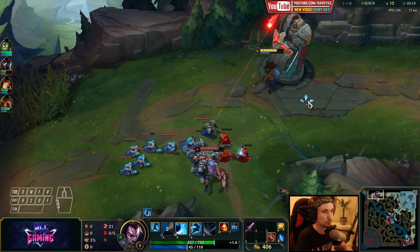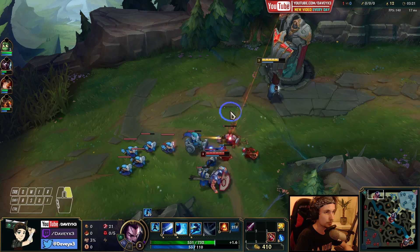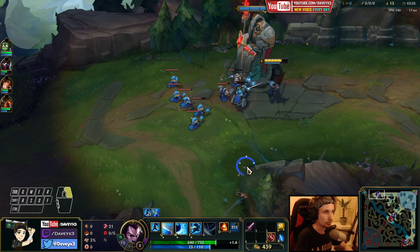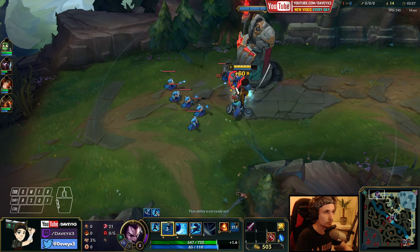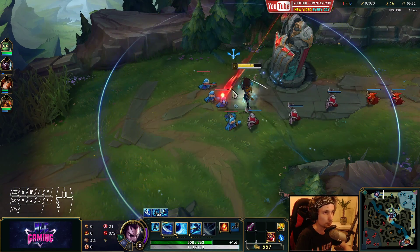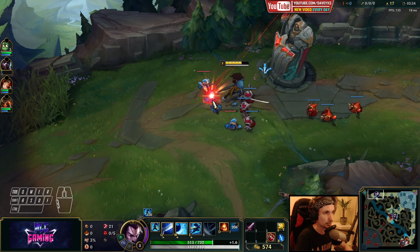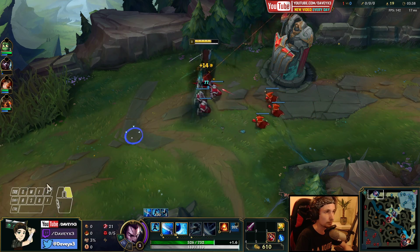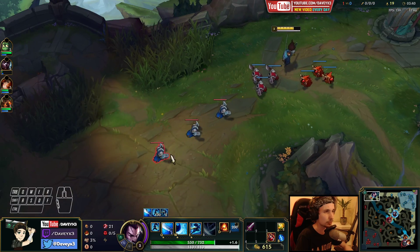You've got to be really careful of those max range E's. But mainly we want to be keeping Darius around our side of the lane, so he remains in a very vulnerable position where he could potentially get ganked. And it also saves us from being all-in'd by the Darius player as well.